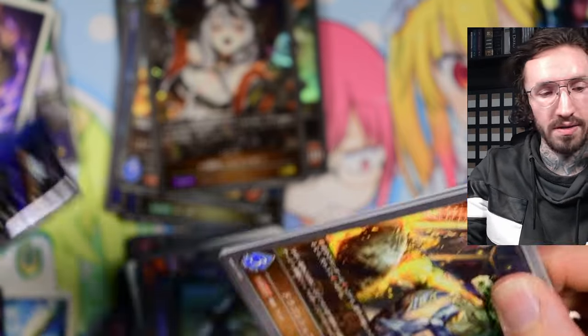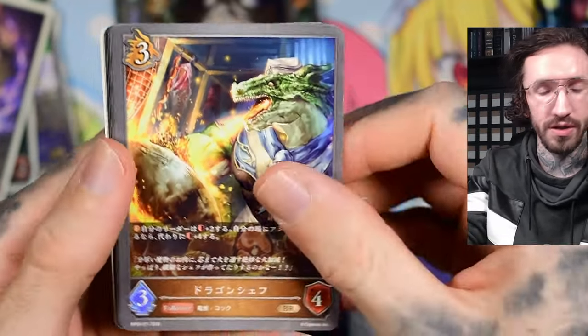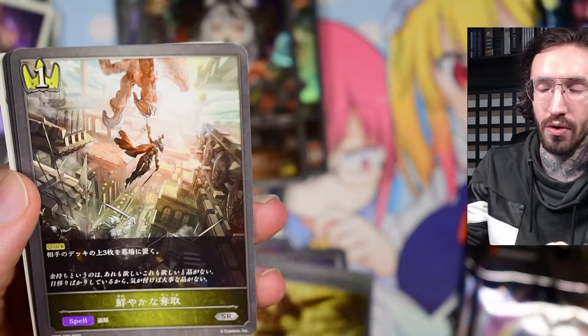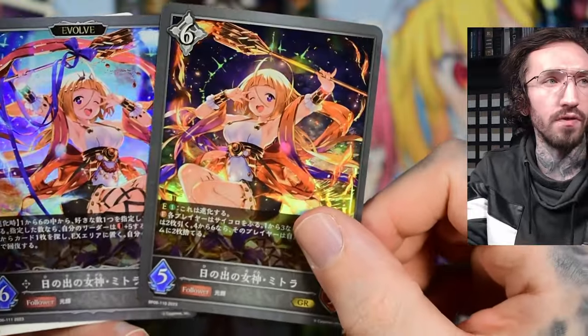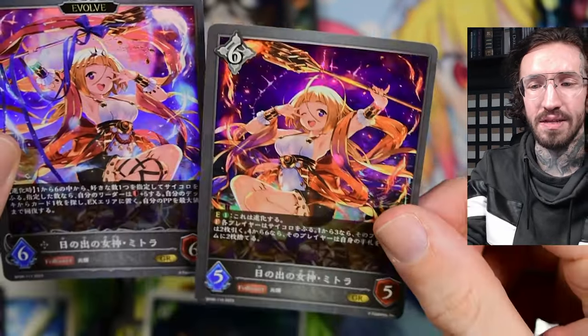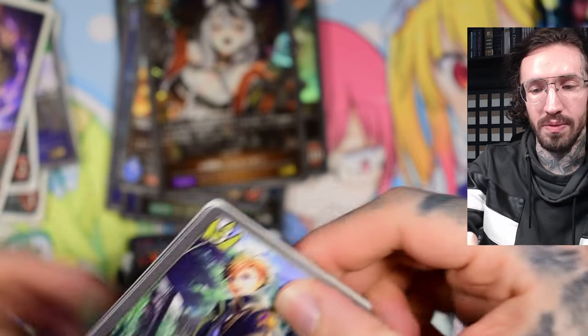The leader cards and the UR in this set are nice. The character I really like is the blue-haired girl called White Frost. We pull the regular version and the evolved version again — feels a bit lazy, same expression just mirrored with a few things added. Maybe the artists were in a rush. I think it's a little bit lazy, but maybe some people think it looks cool.